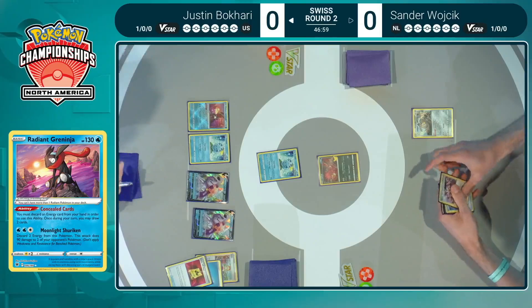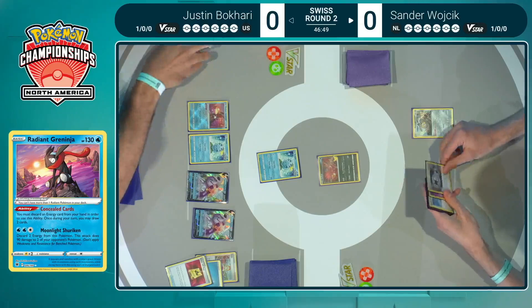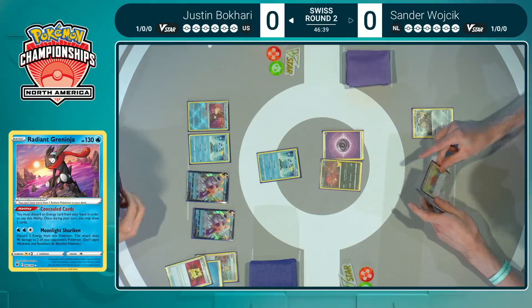We also saw the Cross Switcher in there — good prize cards that Justin is surely going to take note of. This is something these players pride themselves on. This is looking a little bit weird for Sander — he's got the Eviolite stranded in the active, has the Galarian Meowth, but really nothing else to threaten with. A lot of tools in hand, but he needs to find an attacker. Only an attach pass.